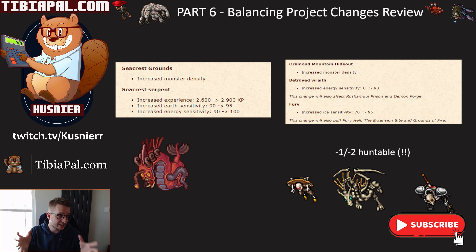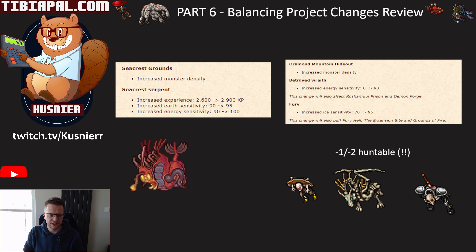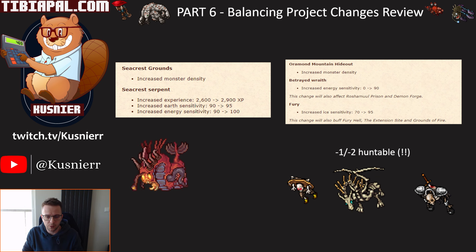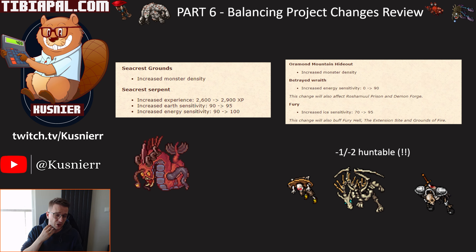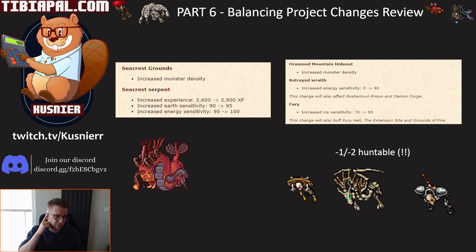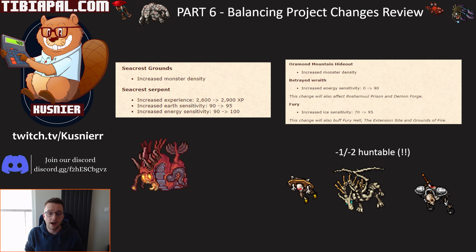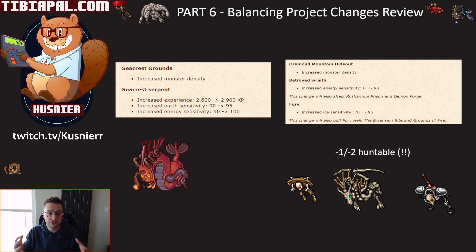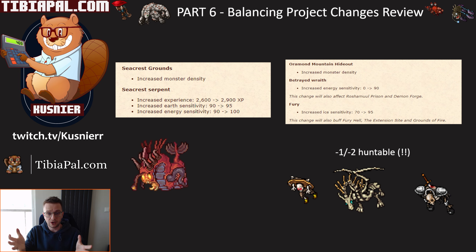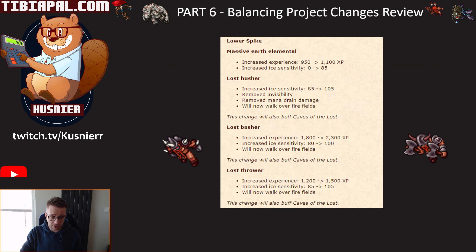I'll be making a video guide on Ormond Mountain Hideout since I think it's huntable now for both paladins and EKs — this was a totally forgotten respawn that nobody ever hunted. I don't think it's going to be A tier, but somewhere around B to C tier. It might well be the best place for under dragon bestiary going forward, which is pretty awesome because under dragon bestiary is always pretty tough.